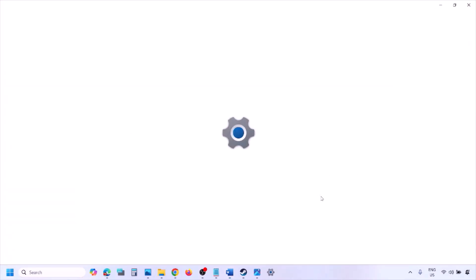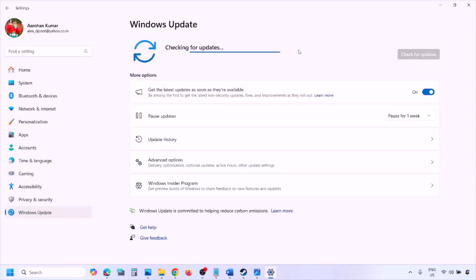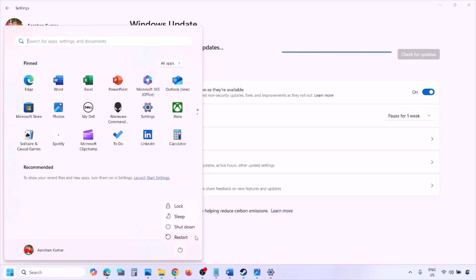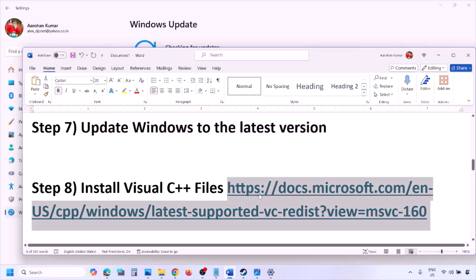The next step is to update Windows to the latest version — this is important. Go to Windows Settings, then Windows Update, and click Check for Updates. Once all updates are installed, restart your computer, and after the system restart, launch the game and check.